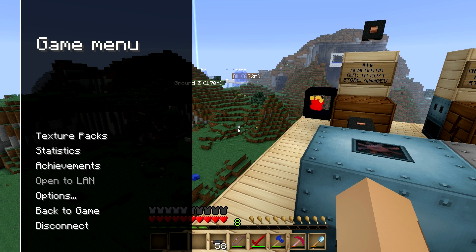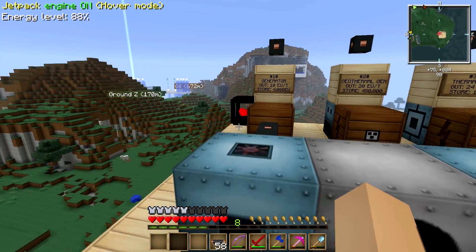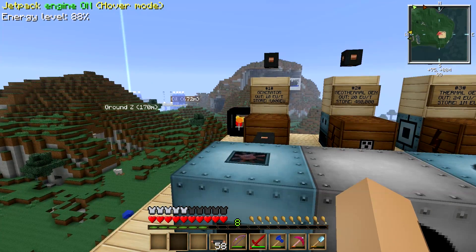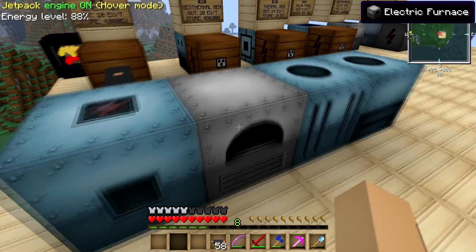Hello ladies, this is Solomon and you're watching Feed the Beast Tutorials Ultimate Pack. This is a beginner series and this is episode 7. I'm going to be going over two machine blocks: the macerator and the electric furnace.